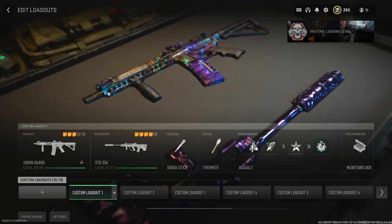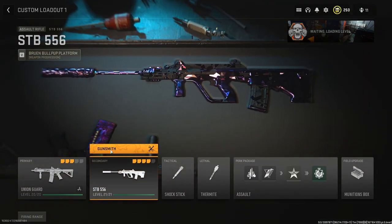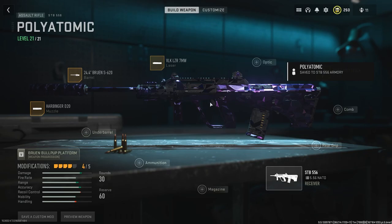If you want to use the weapon you have done previously — for example, I'm gonna have this STB as the Polyatomic — you're just gonna go to the gunsmith and then save a custom mod. You can name it whatever; I'm gonna name it 'Polyatomic' just so I know that it has that camo on it.